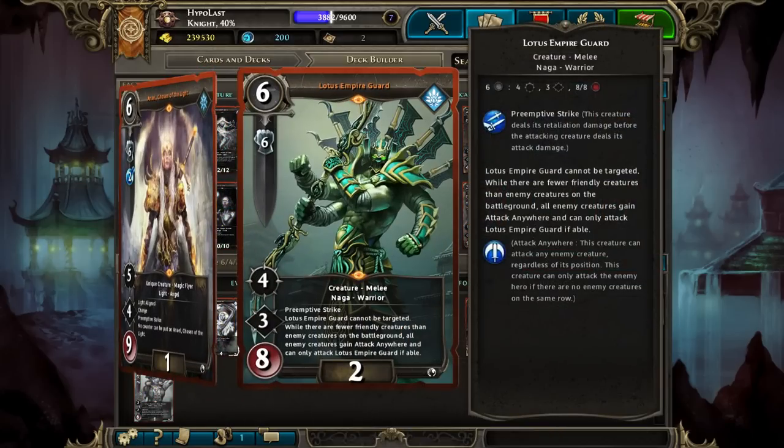The other thing about Lotus Empire Guard is that he can't actually be targeted. So if you're playing against a control deck, it's just nice knowing he can't be hit by a Lightning Bolt, a Geyser, or a Blinding Light. Basically, when you play him, your opponent's going to have to deal with him through combat.